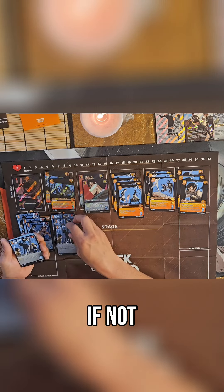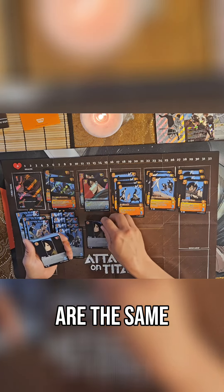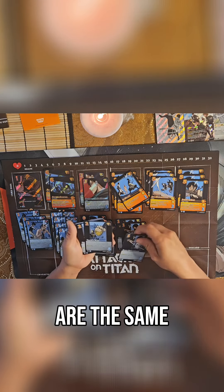One, two, three of those. We have one, two, three. Failed rescue. Flight fundamentals. Some of these are the same — not all of them, but some of them are the same. Roar was the same with the Levi and Mikasa. Actually, a lot of them. Skilled sword. Most of the foundations are the same.